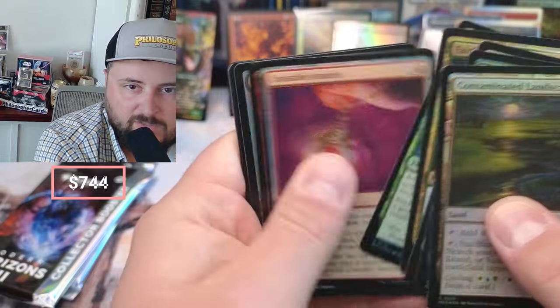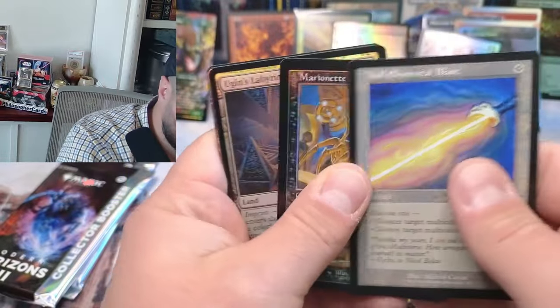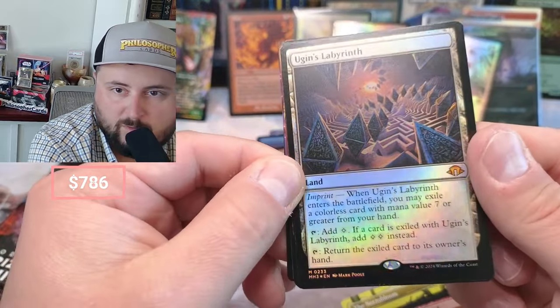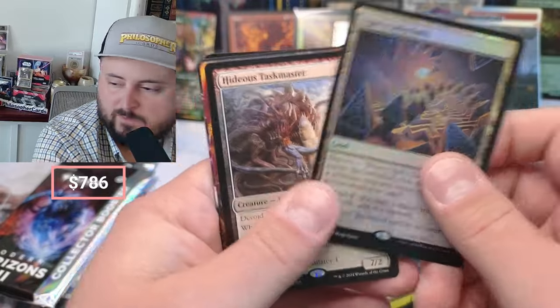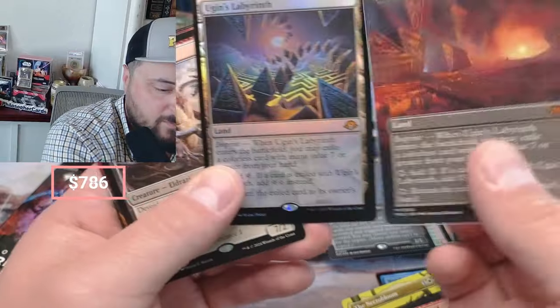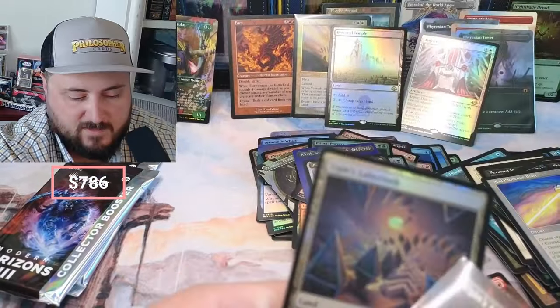Contaminated Landscape, Unstable Amulet. Oh — that's a good pull! Holy cow, we got another one — we got another Labyrinth! We got two Labyrinths so I'm just going to set this down because I want to sleeve this up.